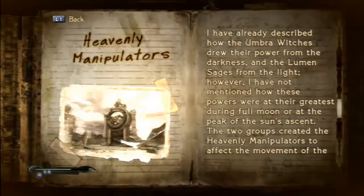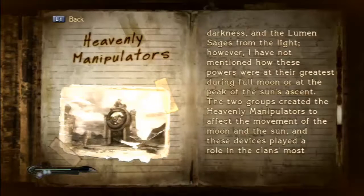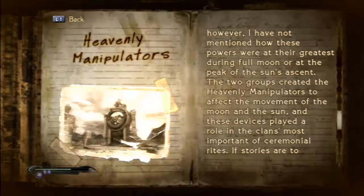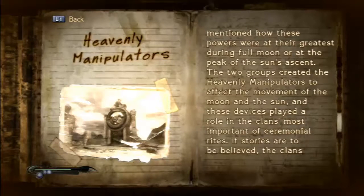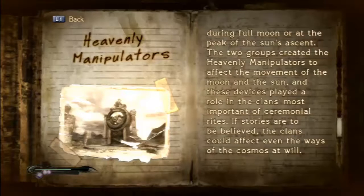I don't know if they truly existed. However, the magnificent appearance of the witch statue in the distance seems to indicate that the legends passed down through history are in fact real. Amongst these numerous artifacts, the most mysterious are those known as Heavenly Manipulators. I have already described how the Umbra Witches drew their power from the darkness and the Lumen Sages from the light. However, I have not mentioned how these powers were at their greatest during the full moon or the peak of the sun's ascent. The two groups created the Heavenly Manipulators to affect the movement of the sun and the moon, and these devices played a role in the clan's most important ceremonial rites. If stories are to be believed, the clans could affect even the ways of the cosmos at will.